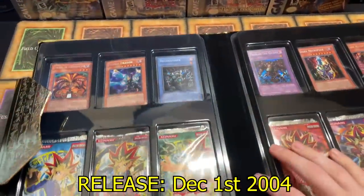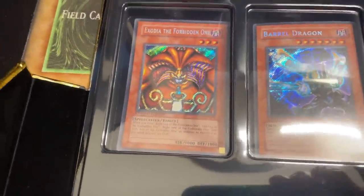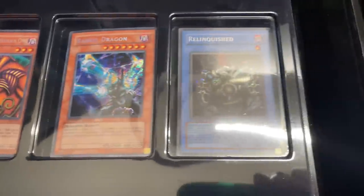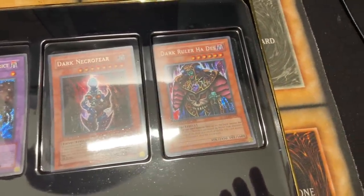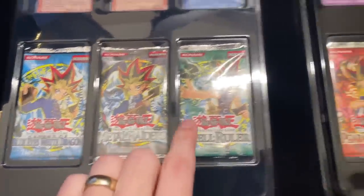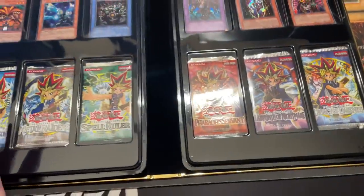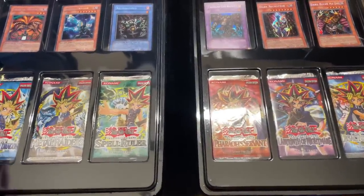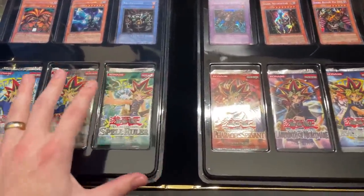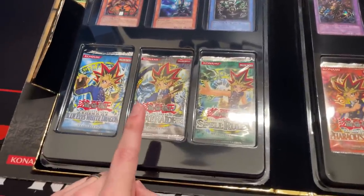Master Collection 1 had a really cool display with six different promos: Exodia the Forbidden One, Barrel Dragon, Relinquished, Thousand Eyes Restrict, Dark Necrofear, and Dark Ruler Hades. Then we have six packs: Legend of Blue Eyes, Metal Raiders, Spell Ruler, Pharaoh's Servant, Labyrinth of Nightmare, and Legacy of Darkness. These are EN cards.